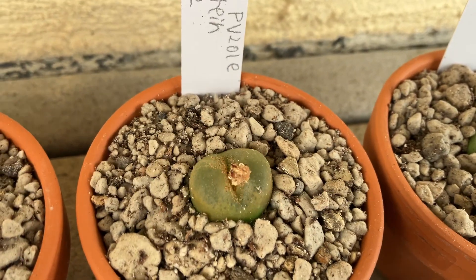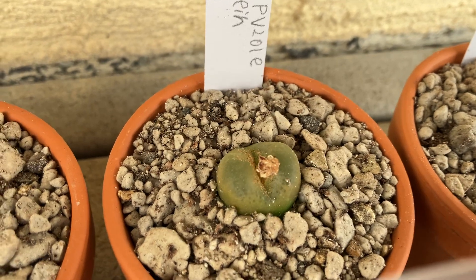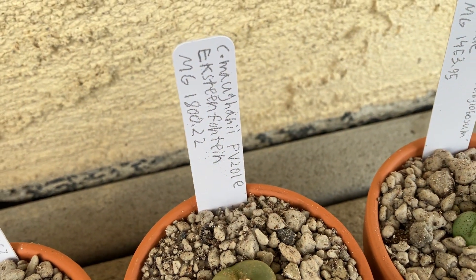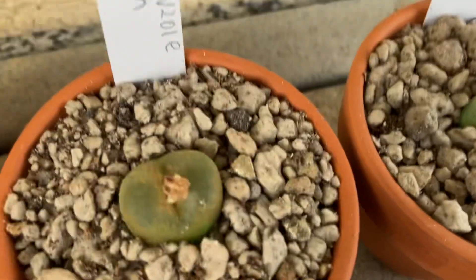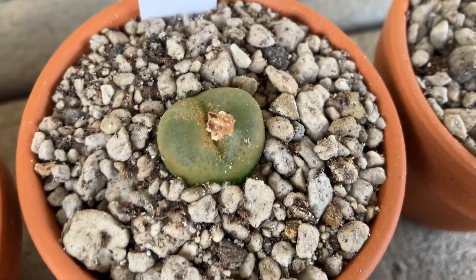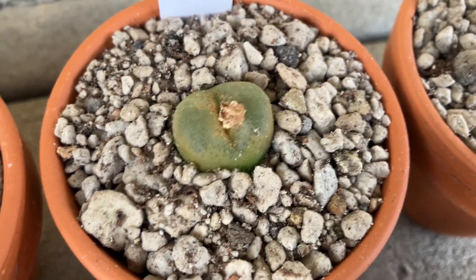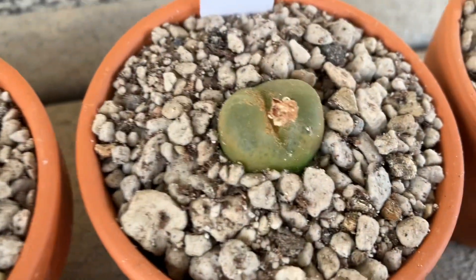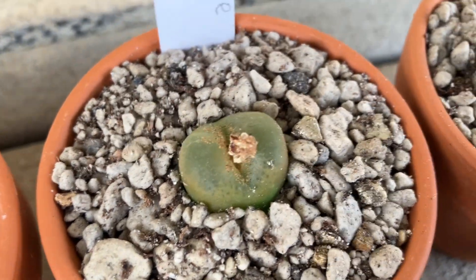This here is one of my favorite ones. This is my Conophytum maughanii PV-201E, and then a locality and Mesa Gardens number. Super pretty. It's like semi-transparent on the top. This one's supposed to get pretty red in high light, apparently. So we'll see how that turns out.